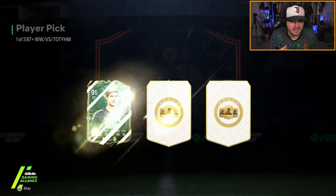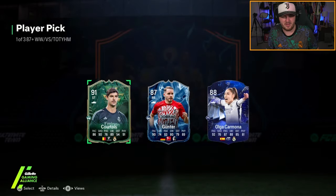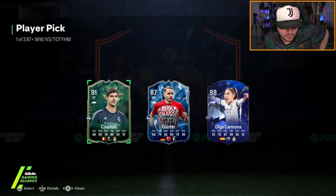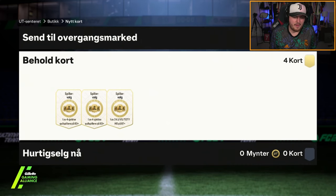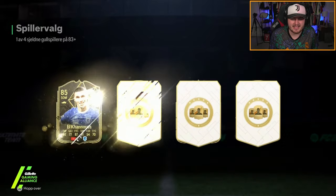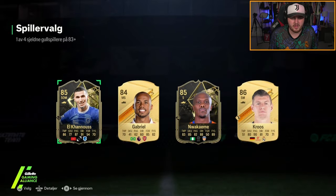We seem to be getting rarer cards today - like Rudiger, Upmecano, we're seeing cards that we literally haven't seen in these in a very long time. Olga Carmona is okay as our next Team of the Year HM. Or course I got a double Real Madrid - look at me, double Real Madrid! We all right - we have four more player picks to open.